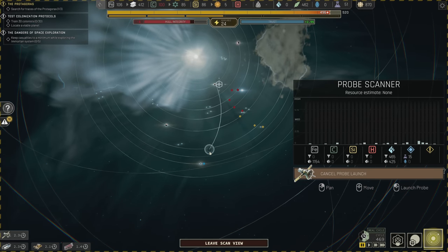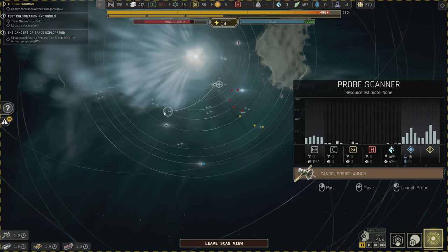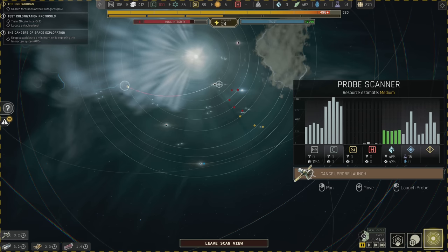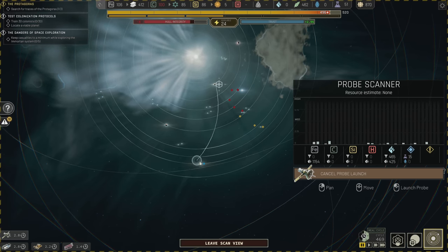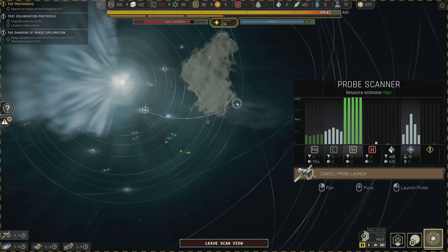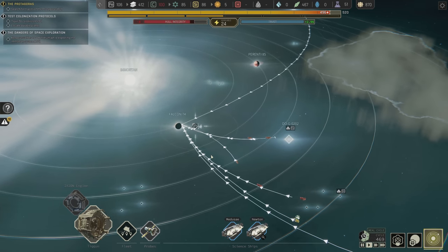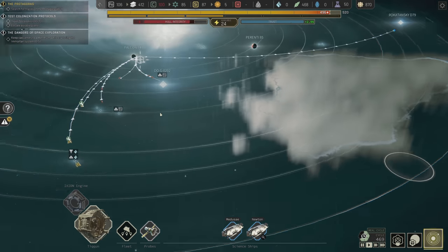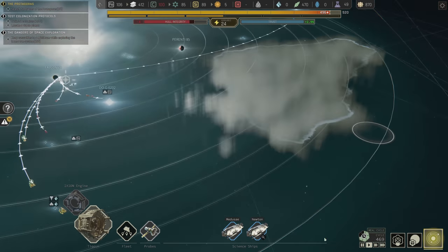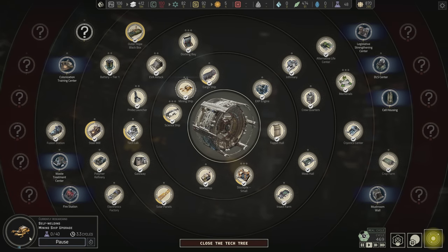Probing around to see if we can get more iron anywhere. There's another point of interest inside the storm — I don't know about that. I'm really worried the probe won't survive. If I get this and reveal it as a mining site, my mining vessels are going to head toward it right away. We are getting the mining self-welding upgrade right now, and we do have enough science to complete that. I think we'll go for the colonization center training program next.